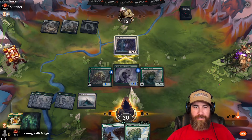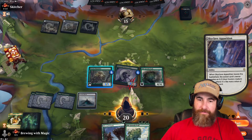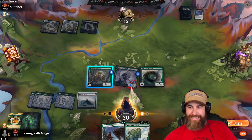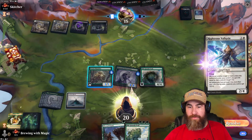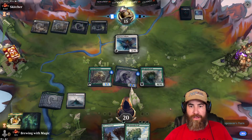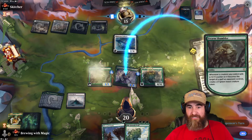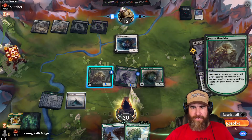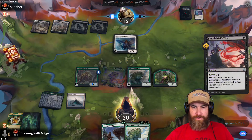We swing with the Werewolf, they block, we get nothing out of it and that's fine. Next turn we have another Old Growth Troll — if they try to kill this one we're drawing cards and they can't exile. We go ahead with Blizzard Brawl — we're about to blow out Skitcher. They do have a fight spell, but we get a 1/1 token out of it.